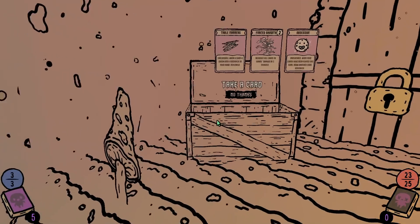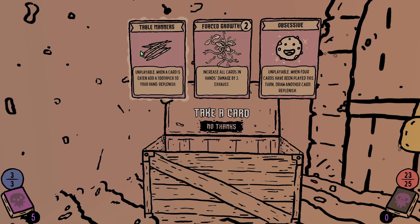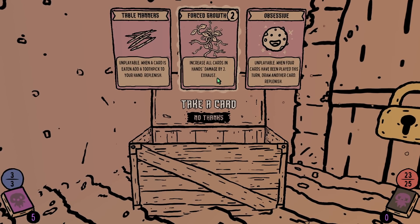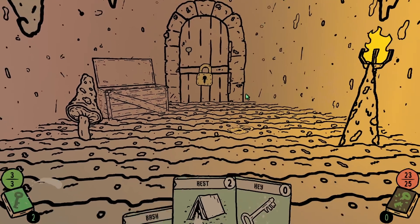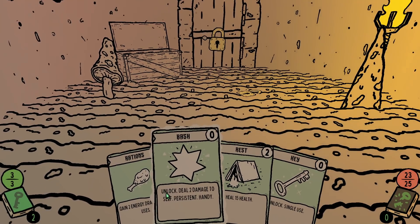How much... we have like three mana. So we can go over here, we can hurt ourselves. Table manners — unplayable. When a card is eaten, add a toothpick to your hand. Replenish. Obsessive — unplayable. When four cards have been played this turn, draw another card. Replenish. I don't know what those mean quite yet. Increase all cards in hand, damage by two. I like the concept of table manners as a card. Gain two energy — I'm assuming that's this over here.